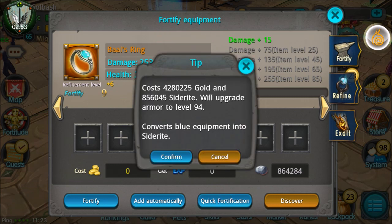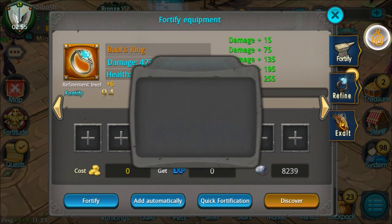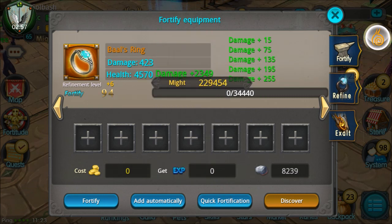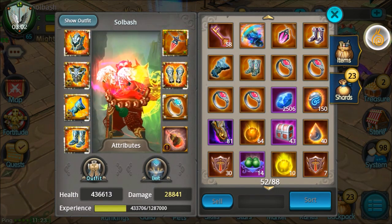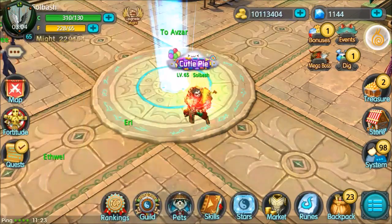We're going to quick fortify this and it's going to take it up to level 94 — not far off. We've got a big chunk out of that, and that right there is how you use the exchange stones.